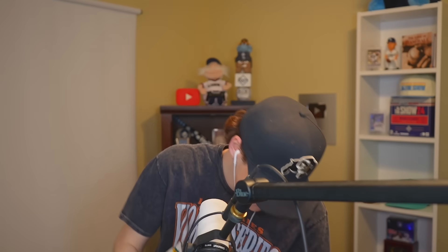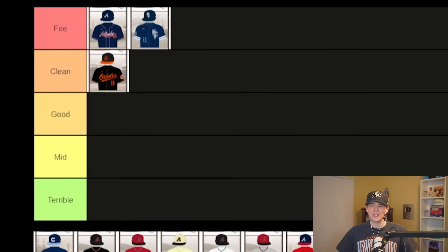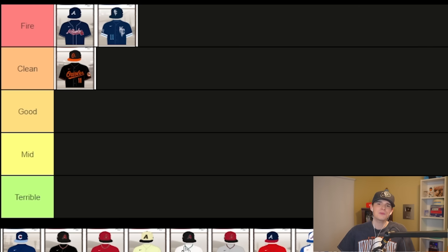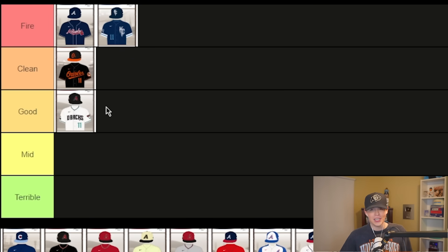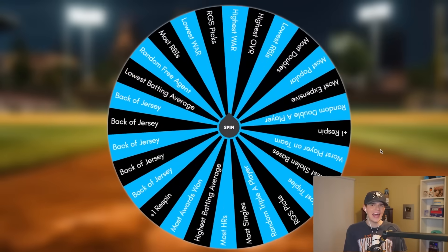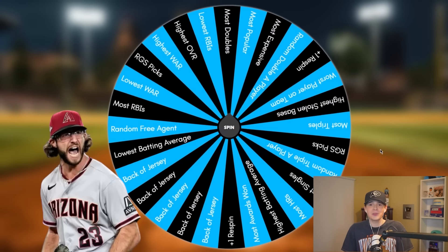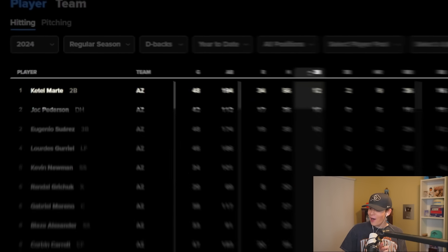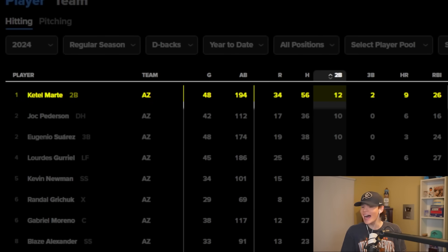We got the Arizona Diamondbacks new jerseys. Even though the new Diamondbacks jersey isn't technically on this tier list, it's still pretty much right here — I'm gonna put this one in good. We could get Corbin Carroll, Ketel Marte, most doubles... and wow — Ketel Marte! I actually love that pick, I'm down for that. Ketel, get over here!